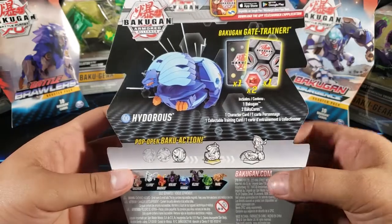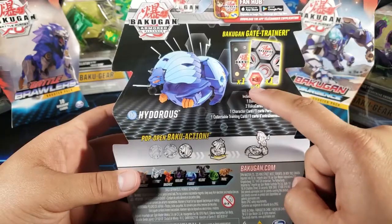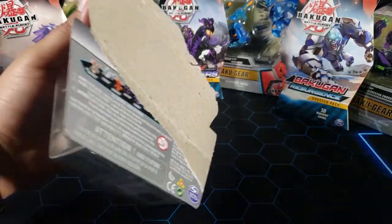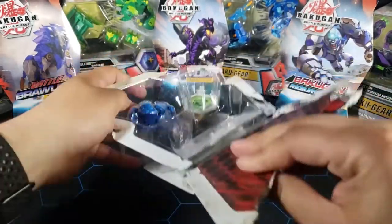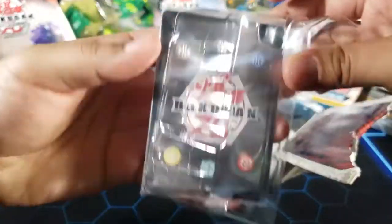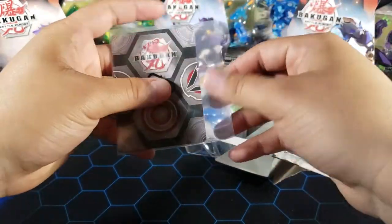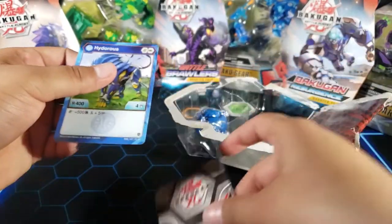He's just a core and he comes with two Baku cores like they always do, a character card, no action card for this one because he's just a core, and he comes with a gate trainer card. So let's open him up and see him from the inside. The core Bakugan don't even come with instructions or a manual or anything like that, so it's a lot easier to show you guys what comes in here.